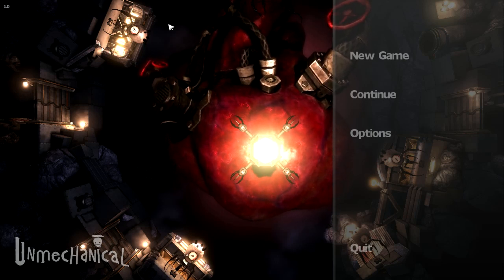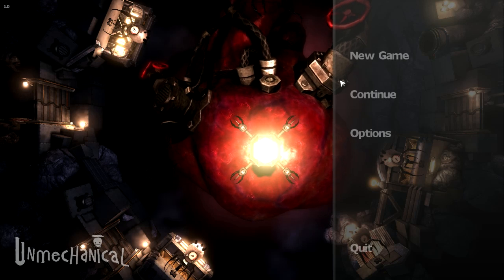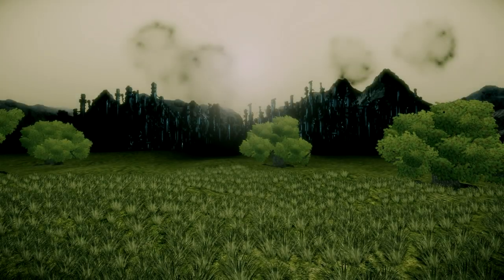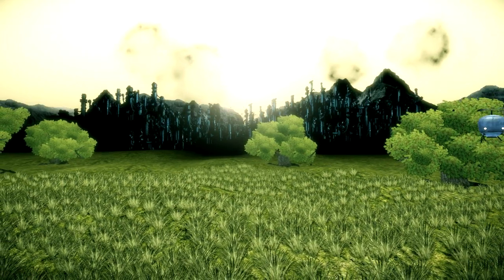This is a pretty fresh Let's Look at. I've only had the game since earlier this afternoon and have maybe an hour, hour and a half of total play myself. But Unmechanical is really, really impressing me so far. I could continue from my save, but as anyone who's a fan of the Northern Lion Let's Look at knows, I always do a little bit better playing the puzzles I've already done. And I actually didn't see this cutscene the first time, so I'm interested to see what happens.